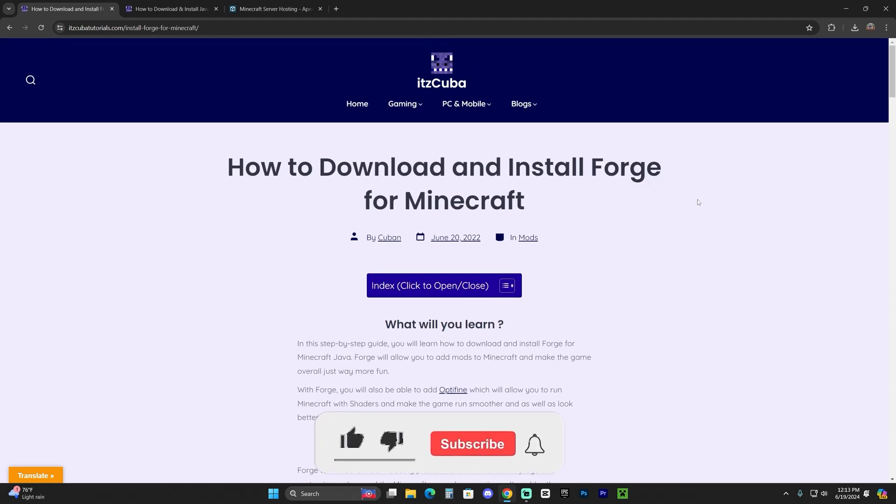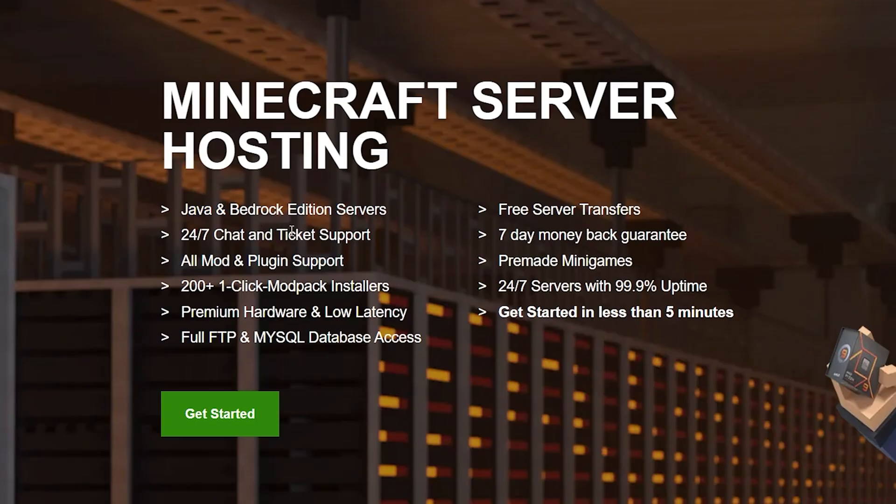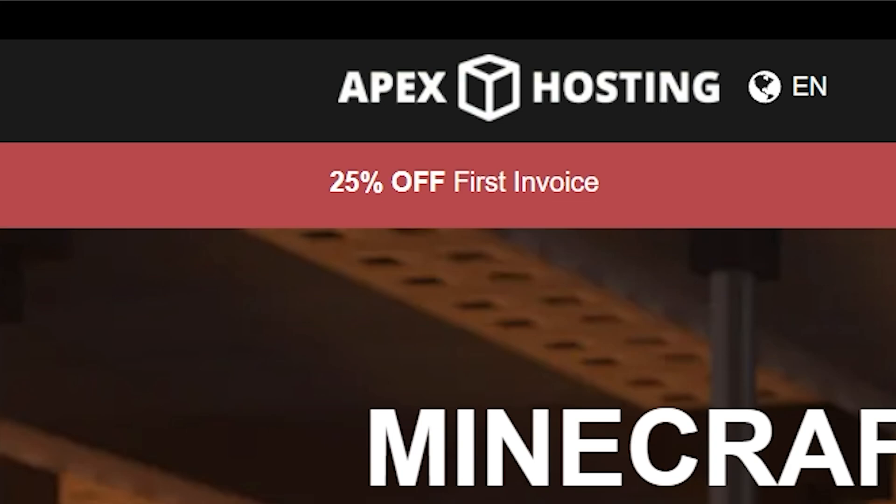If you're looking for a server that is open 24/7 so your friends could join at any moment without you having to turn on your computer, and you don't have to use your own IP address, then Apex Hosting is the perfect service for you. With Apex Hosting, you could create a Java server using Forge to create a modded server, add modpacks with a one-click installation, and do all of that in less than 5 minutes for 25% off using the first link in the description.